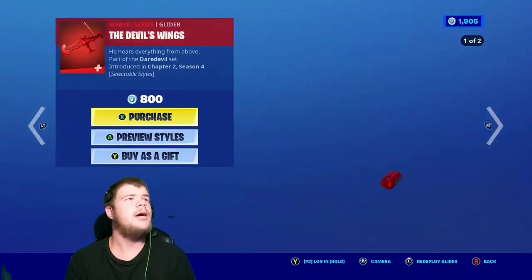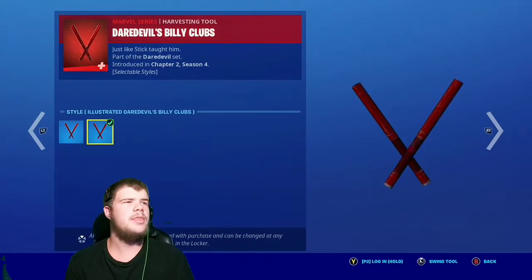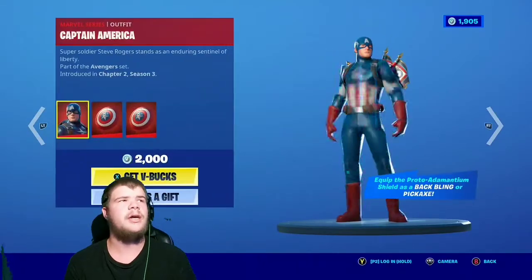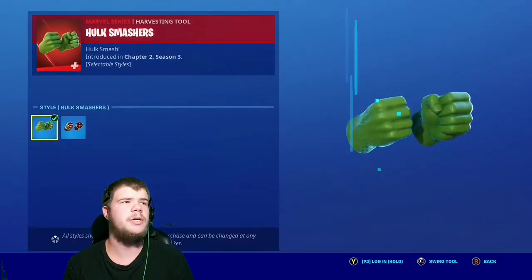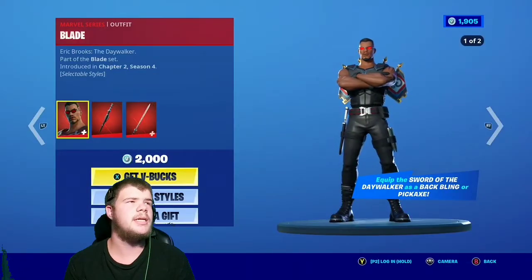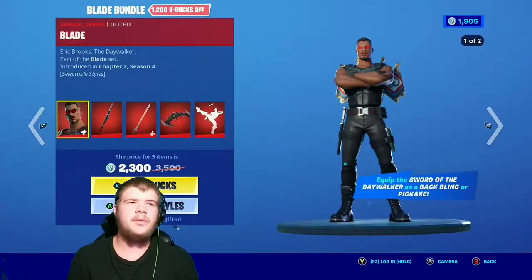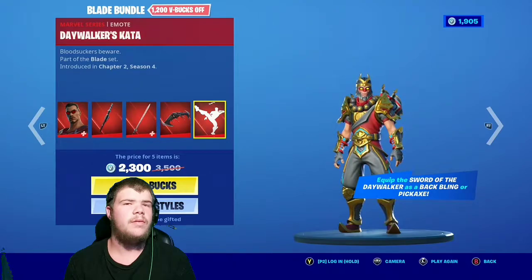The Daredevil skin with the Battling Radar Senses — with the default and illustrated Daredevil style for both the skin, the pickaxes, and the Z-Glider. The Devil's Wing Glider as well. You can buy it all separately or in the pack — the pack is more cost efficient. Grand Slew's still here with the Battling Kit with Captain America, the Battling Protonammal Shield, and the Protonammal Shield pickaxe. The Hulk Smasher's still here with the S-Style default and Hulk Buster. The Snap is still here if you want to pick that up. And the Blade skin is still here with the default and Jackadet style, the Sword of Daywalker back bling, and the Sword of Daywalker pickaxe — it comes out of the back bling when you pull it out. The Dayflyer glider and the Daywalker's Kata are still here as well.